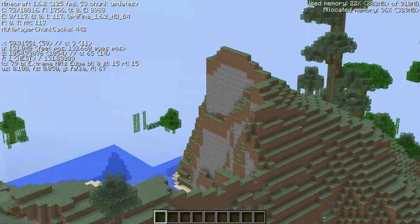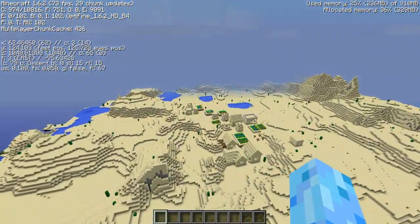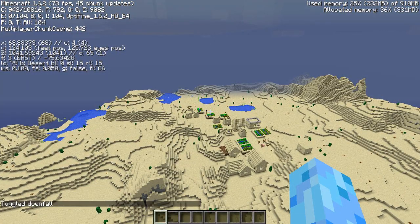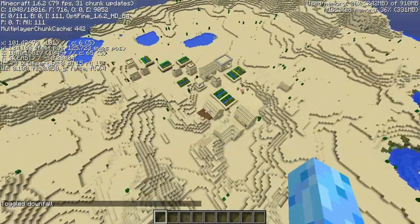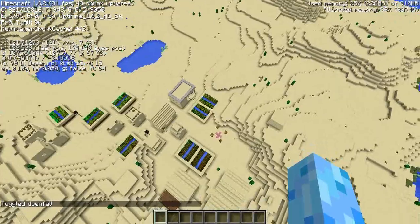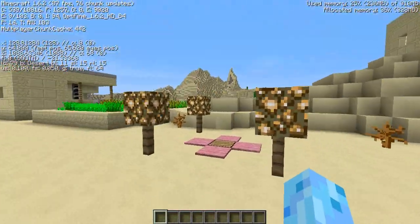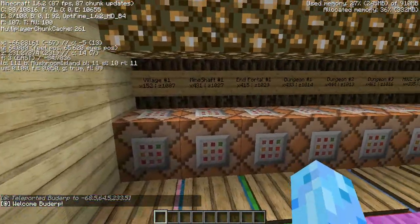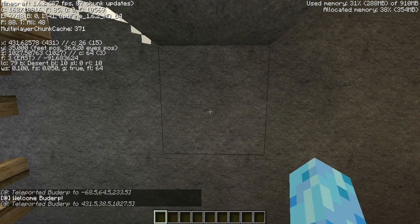The village is right beside this awesome mountain biome and right beside the jungle, which is pretty cool. That is the village — not too amazing but it's there, and there might be some other stuff I didn't explore too thoroughly. Let's go to mineshaft number one. The coordinates are 431, 35, 1027.